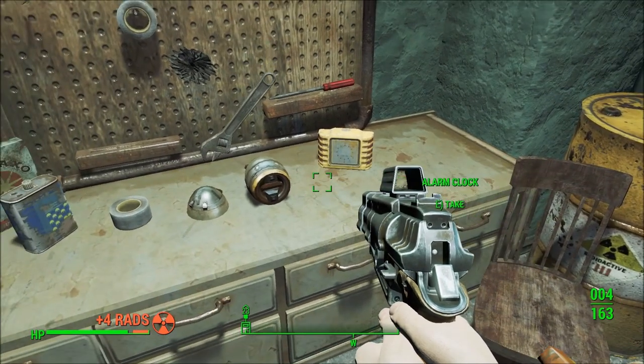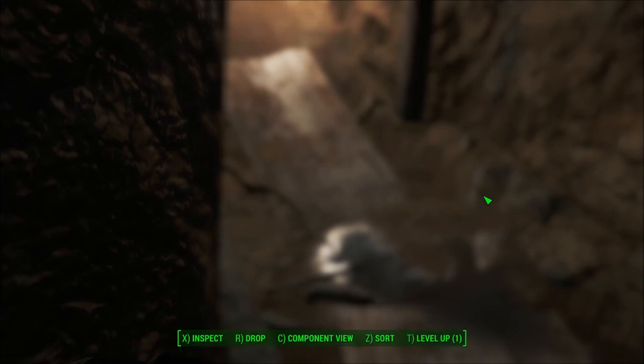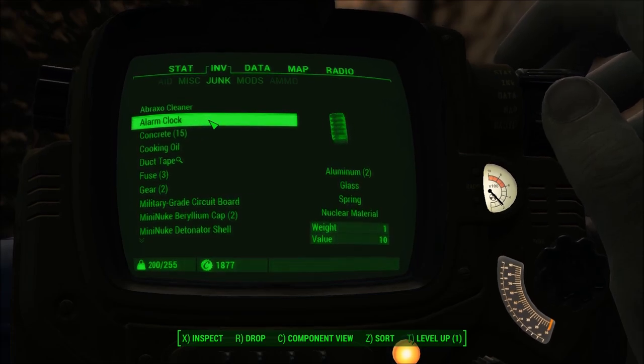Now most of these components will yield nuclear material, with the exception of the mini-nuke fin. The caps and core are giving one each, while the shell gives two. Don't forget the alarm clock on the desk, because strangely, it has nuclear material too.